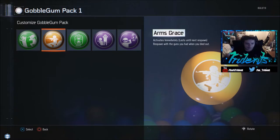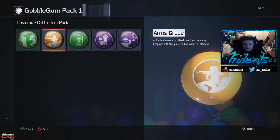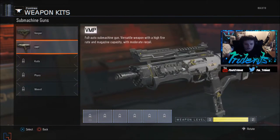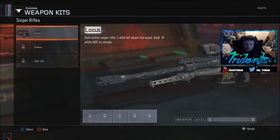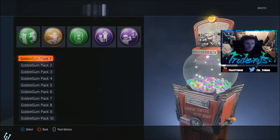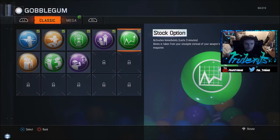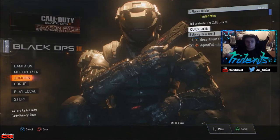Wait, didn't I get a lot more bubblegums than this? Yeah I got way more than what's showing here. Oh — these are just my weapon variant things, not the bubblegums. I'm honestly confused. Let me see if maybe they're already loaded in somewhere. Not sure what happened there, guys.